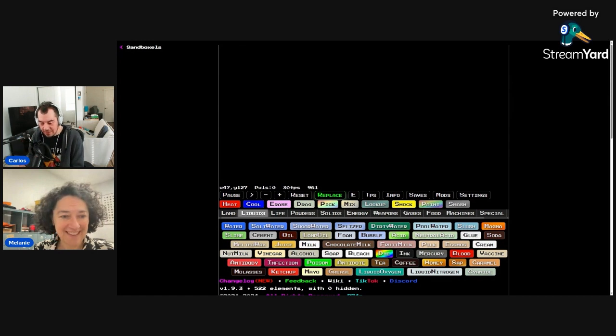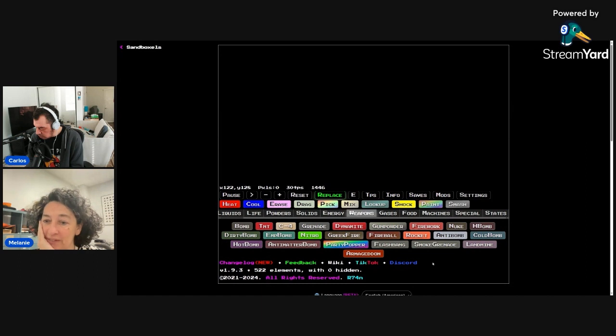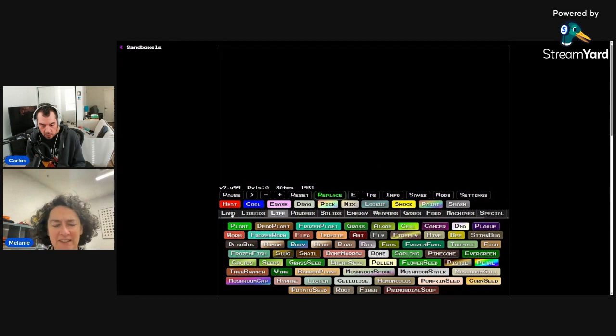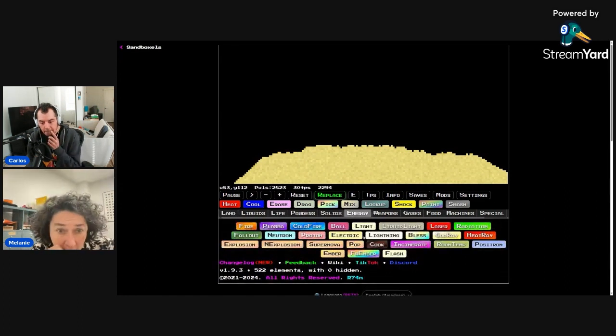We want to do something that has immediate results. There's a weapons tab! Oh, you can heat it up to make glass and cast it. You can use the lookup tool to see more information. You can do shift heat — try the heat tool. You can hold shift to make it faster. So what do I start with? Tell me what to do. Sand — put a lot of sand in there, and then shift heat and see how fast it goes up. So here's the sand and I'm shifting. Where's heat? Is there actually a heat option?